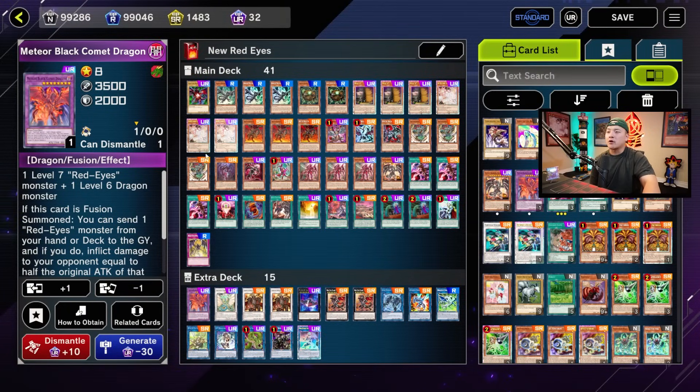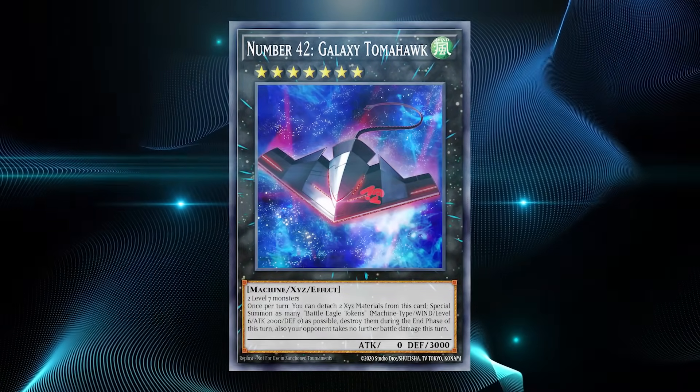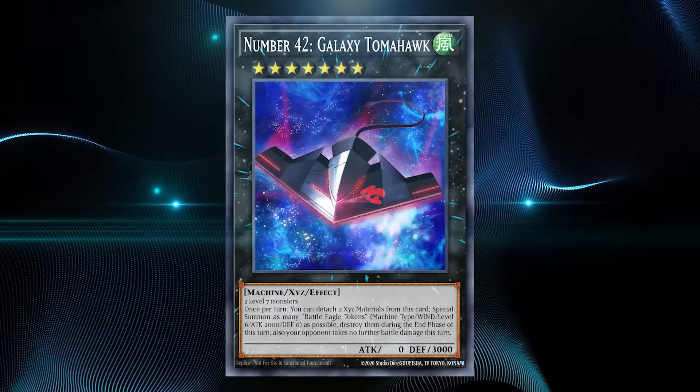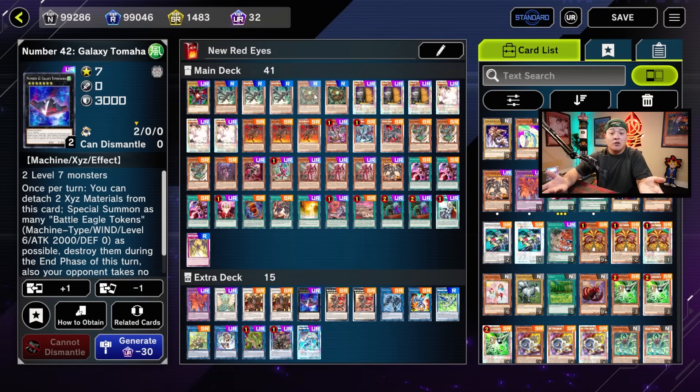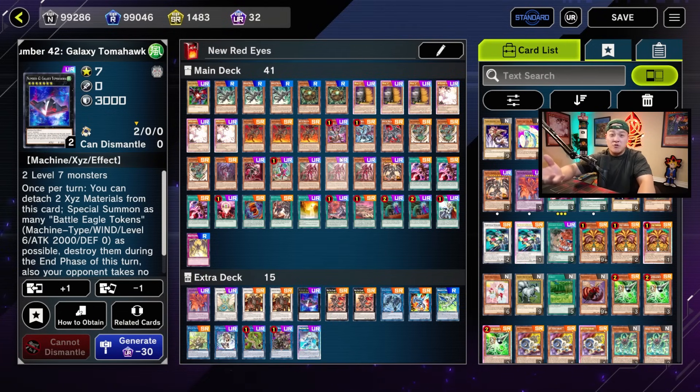The entire goal of this deck is to set up the two-card combo. If you don't have it, you go to Galaxy Tomahawk, make a bunch of level 7s, Link Climb, go Skull Dread, draw 4, and hopefully draw into Infernal Fire Blast. If you don't, you still set up with Skull Dread, Meteor Black Comet, two Red Eyes, and hand traps, then force your opponent to play into your Red Eyes Flare Metal Dragon burn. They can't activate more than seven cards and lose the duel — while having Fenrir or Unicorn on the field for additional disruptions alongside Maxx C and Ash in your opening hand.